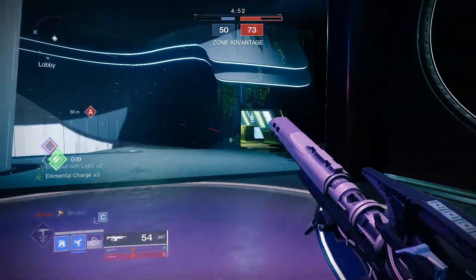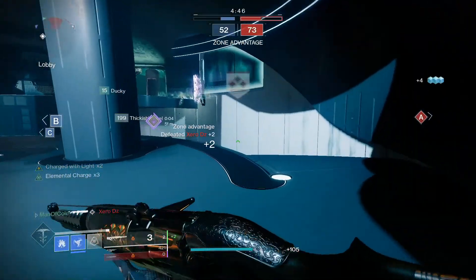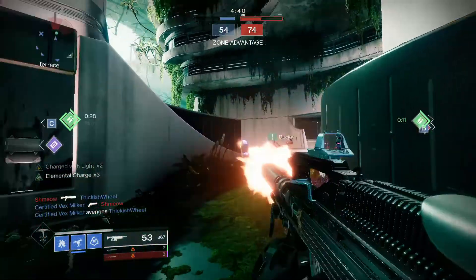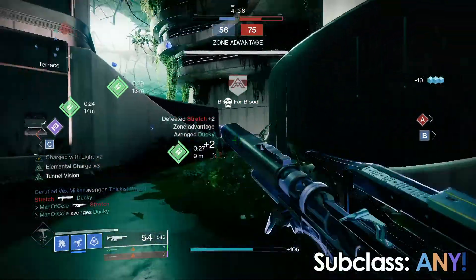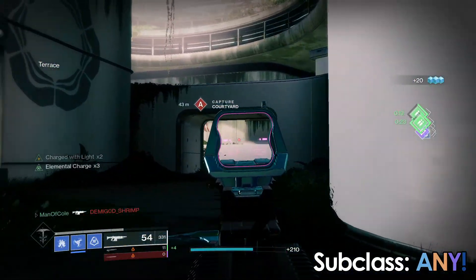The next exotic chest piece to make the list also needs very little explanation, and that is the 6th Coyote. The 6th Coyote simply gives us a second dodge charge. If you're someone who likes to use their dodge to be more evasive and help you get out of sticky situations, giving yourself that extra charge is going to be even more helpful, especially on a max mobility cooldown. A simple and utilitarian exotic.